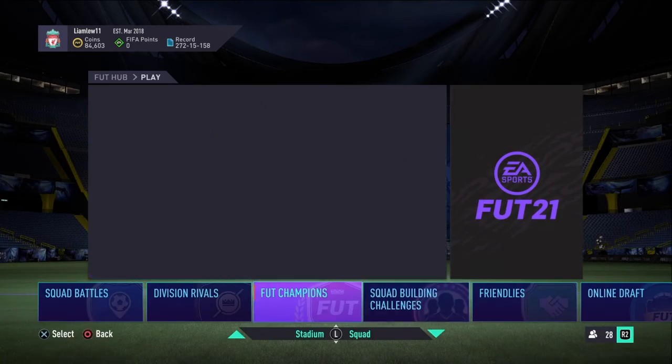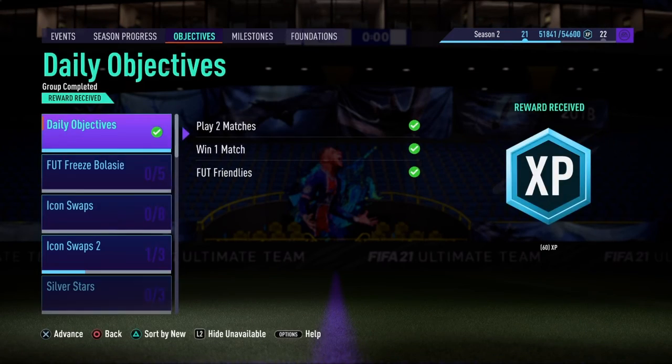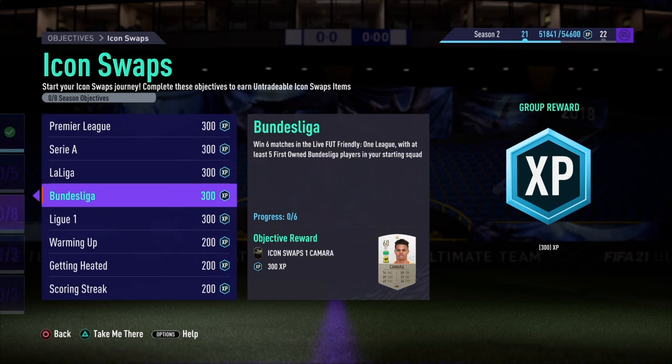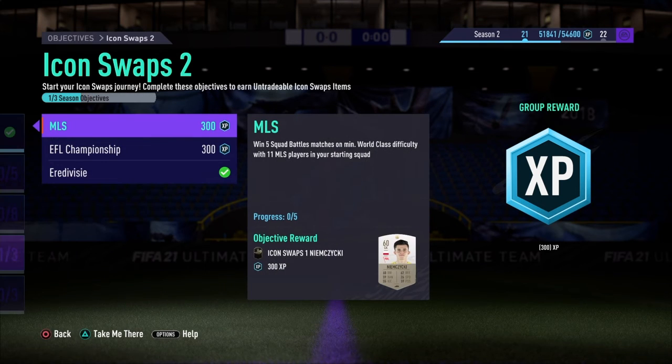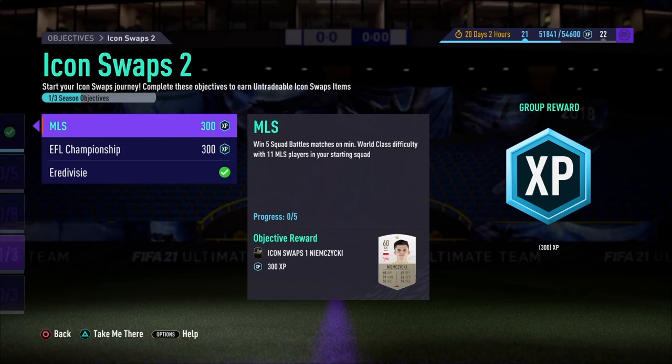To get these tokens you need to complete squad battles and an objective friendly called One League. You have to win six matches in the One League friendly with at least five first-team primary players. There are also squad battle objectives — win five matches using an Eredivisie, Championship, or MLS team.